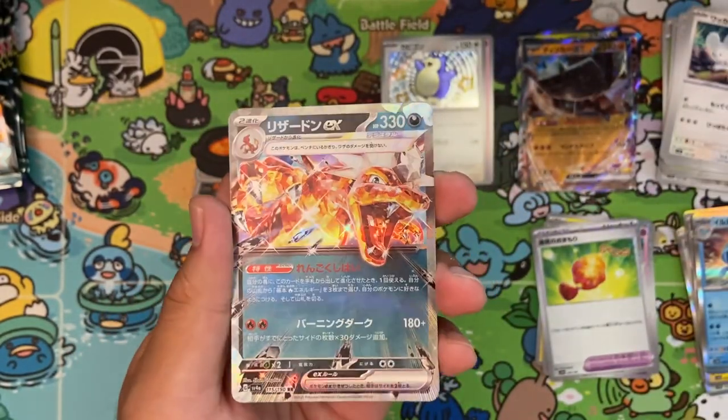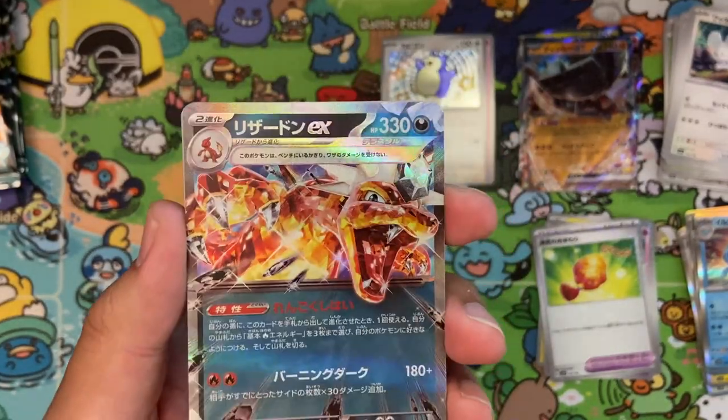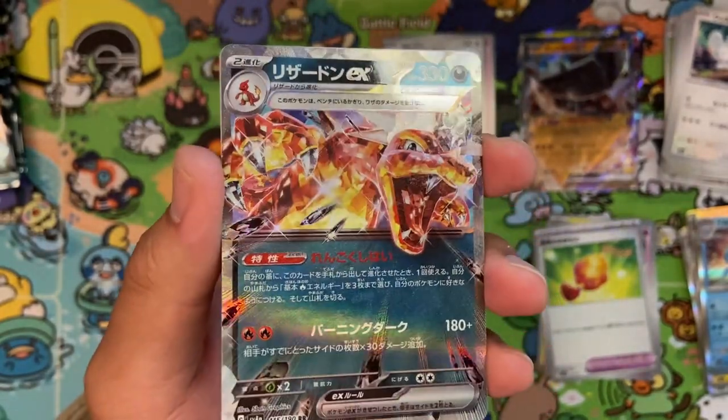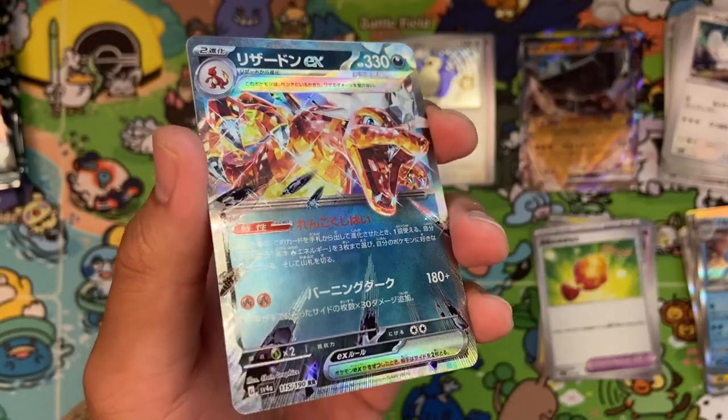Oh, I forgot you can actually hit these Tera cards. A nice Charizard — I don't have this card. The bordering looks sick. Y'all see that? Crystallized bordering. Man, this card looks amazing.